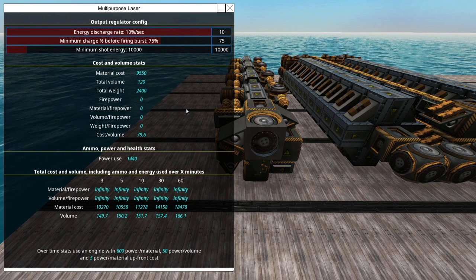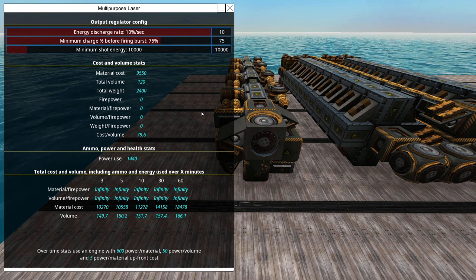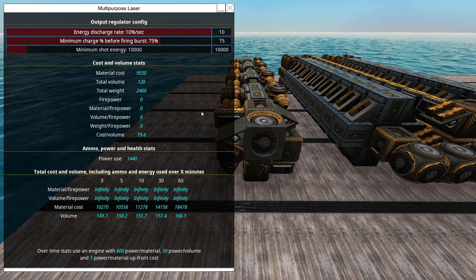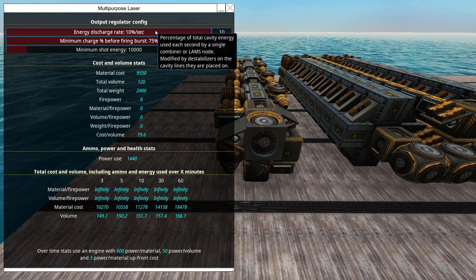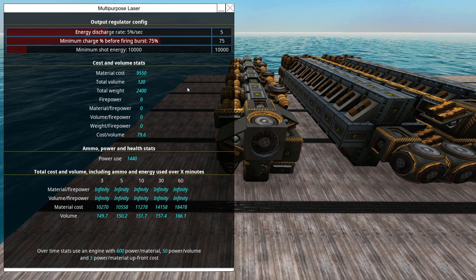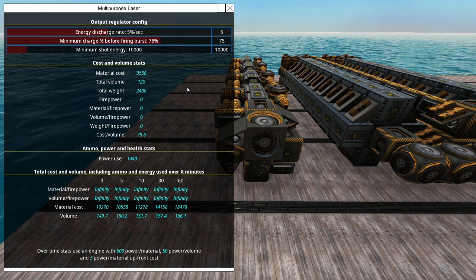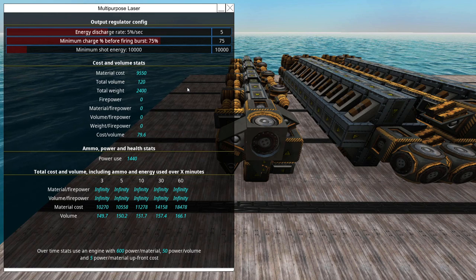That is the idea behind the Output Regulator. Do note also that if you have a lot of storage but don't want to do that much damage per shot, and instead just want to keep firing high-damage shots for longer on the charge already in the laser, you could lower the energy discharge rate. For example, if I make this 5%, I'm going to do half the damage, but I'll be able to fire for twice as long before the laser is completely empty, depending on how fast the pumps recharge it. So output regulators are super important — this is how they work.